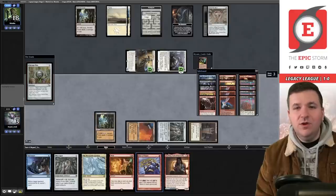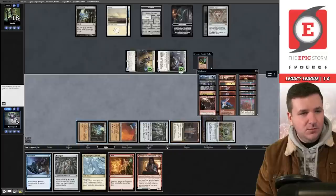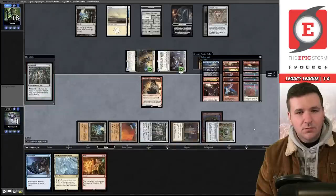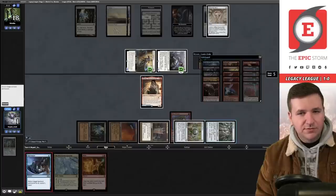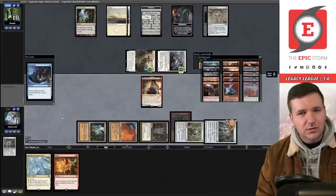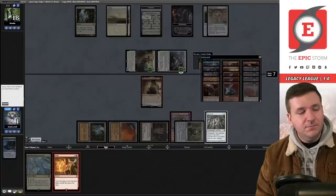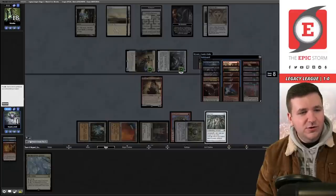We just play spells since I either have it or I don't. Imprint Rite of Flame, play Bergy, play Mox Opal triggering Bergy, tap Opal for blue, then Void Snare the Opal. Wait — was I supposed to tap it for black? Did I just miss a Tendrils win? I think I did miss the Tendrils win. That's disappointing.